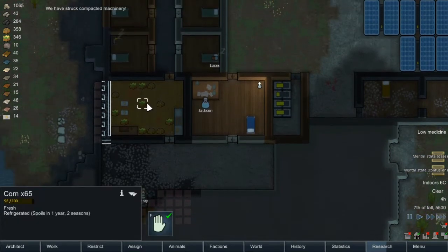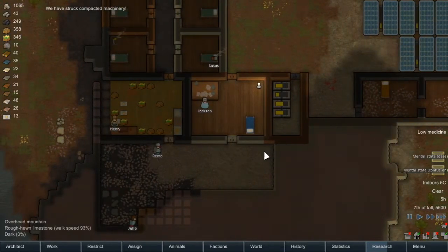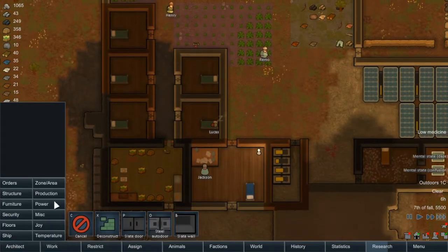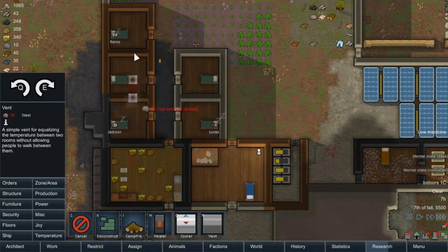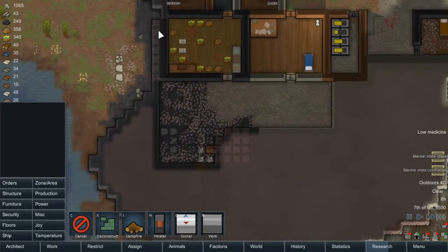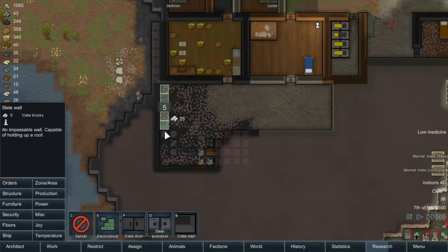Under structure, we are going to grab some slate blocks and chuck them down there — and this will all make sense. It's because if I come in here and look at this — oh, it's zero degrees outside. So that actually kind of works out pretty well for us right now. But it does mean indoors zero, it does mean we're going to have to start heating up this area. So we're going to go into temperature, go into heater like this, and we're going to put a vent there, a vent there, and a vent there. Then once they dig this out here, we're going to carry on our structure of wall all the way down.